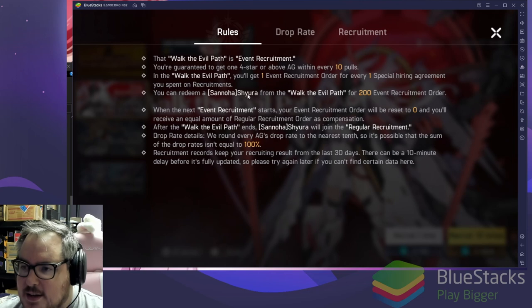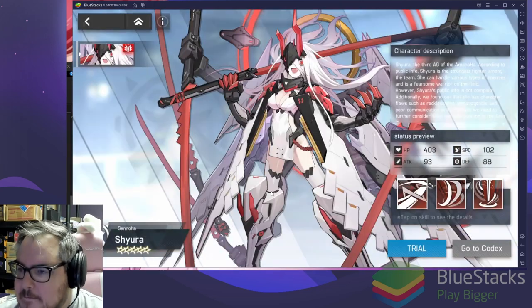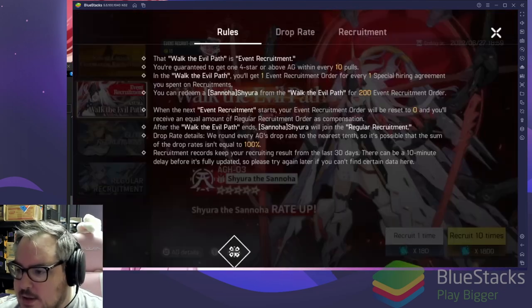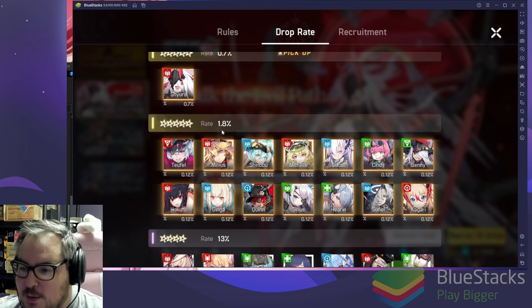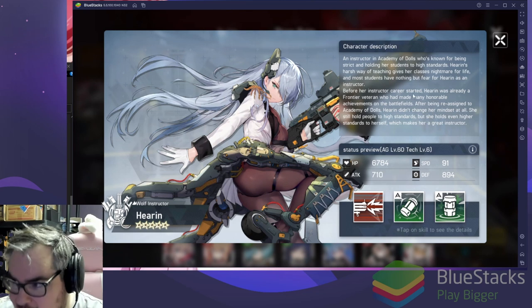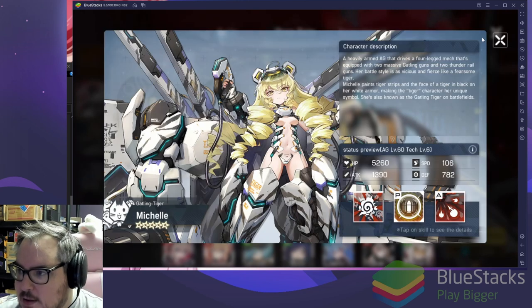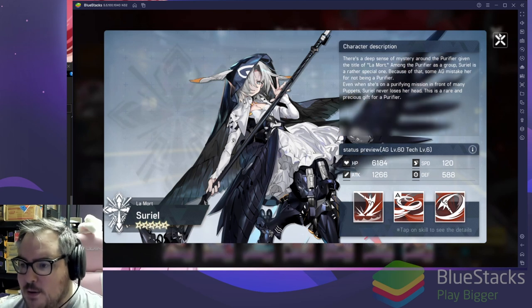In the Walk of the Evil Path you get one event recruitment order for every one special hiring. Let me check the actual drop rates — she's 0.7 percent, this one is 1.8, so 2.5 percent total for a five-star, which is not terrible. Let's click into the five-stars to see them. Okuto, two full art characters looking good — Michelle, look at that! That's ridiculous.